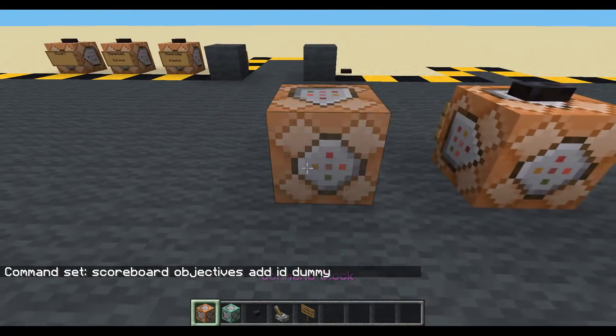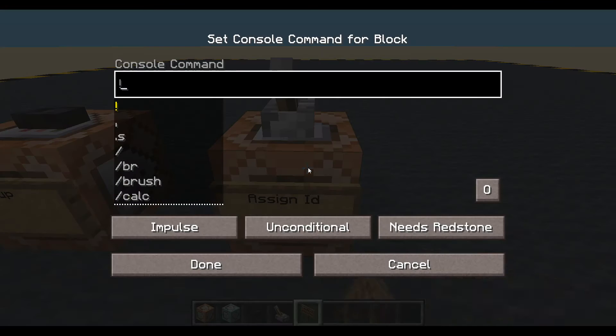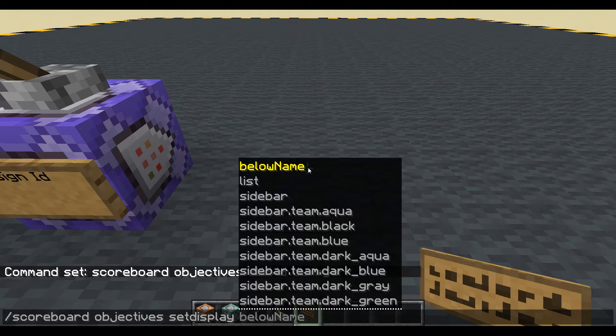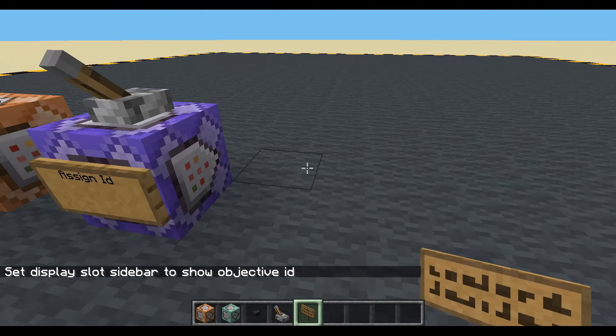And then we're going to have a repeating command block to assign the ID. It's going to be repeating and needs redstone, because I'm using a lever. The first thing I'm going to do is scoreboard objectives set display onto the sidebar ID. Nothing on the sidebar is showing, so no one has an ID.